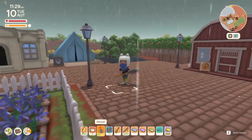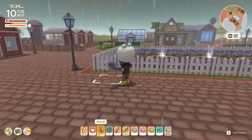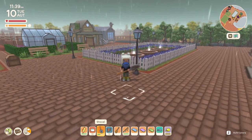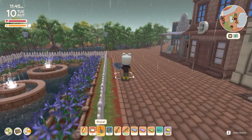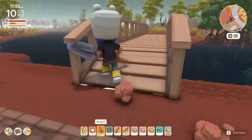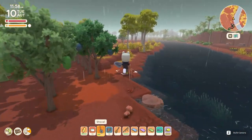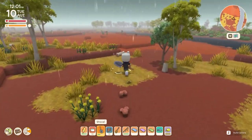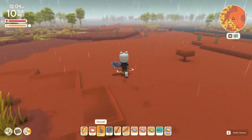Welcome everyone to the experimental version of Dinkum. I'm going to be playing on my main save as I've got pretty much most things unlocked on here. There's a few things coming to the next update and in the experimental version we have access to them. Welcome to this lovely rainy Tuesday — there is a new wildflower that can spawn in the desert biomes either the day it's raining or the day after. Let's go and see if we can find this new wildflower and we should also come across the new wild animal that can spawn in the desert biome.